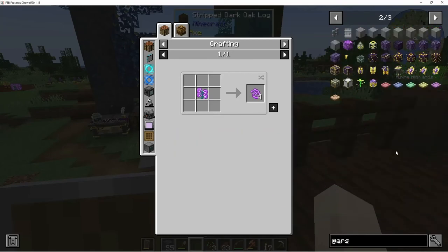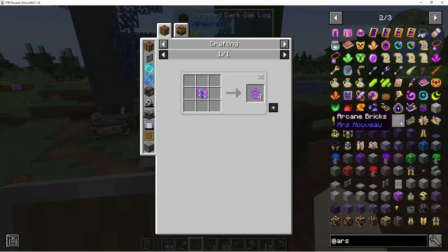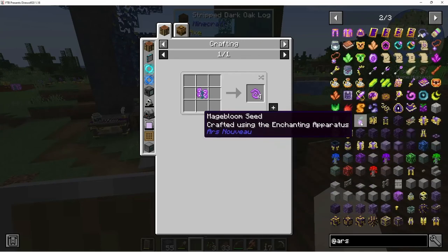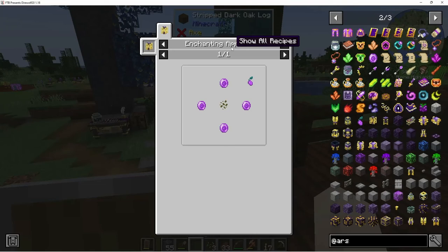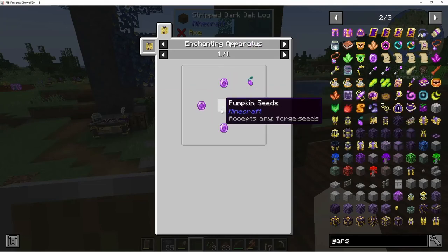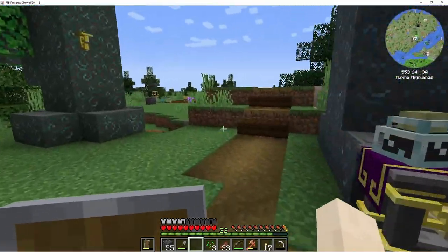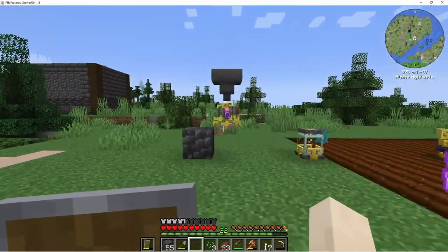You craft the mage bloom seed at the enchanting apparatus using four source gems and a regular seed. I made one and then I was like, this is going to take forever, so I started trying to make more. Then I was faced with the dilemma of how long it was taking, so I started trying to automate it.